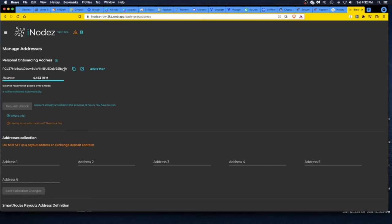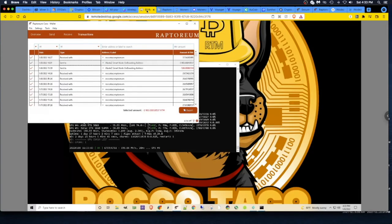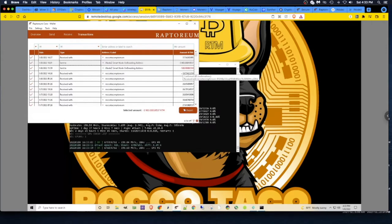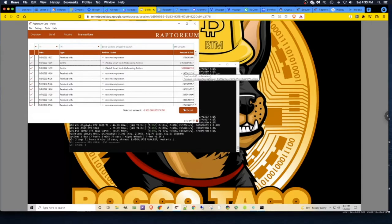You can actually use this iNodez onboarding address as your Raptorium mining address. So as you're mining using XMRig on 011 data, whatever mining pool or software you use — CPU Miner GR, whatever — you just use this onboarding address and it'll dump all the RTM mined directly to this address. Right now I'm mining to my regular wallet and they dump out every 20 or 30 RTM, which gets a little annoying. I do like Flock Pool because you can set the minimum payout.